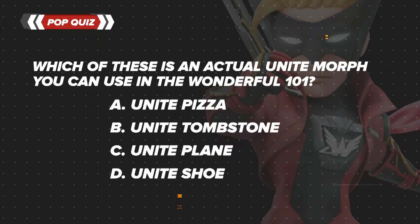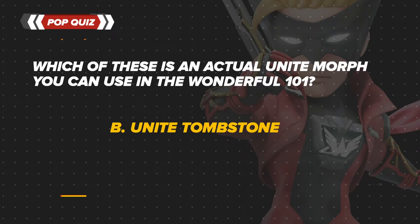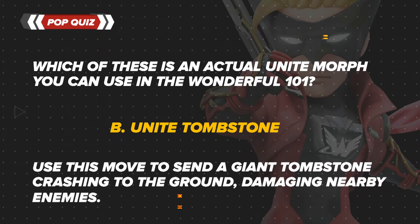Which of these is an actual Unite Morph you can use in the Wonderful 101? It's B, Unite Tombstone. Use this move to send a giant tombstone crashing to the ground, damaging nearby enemies.